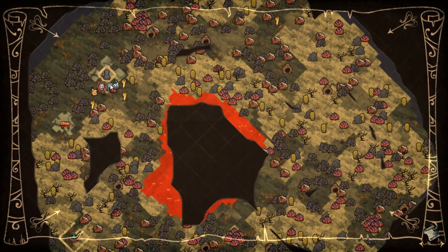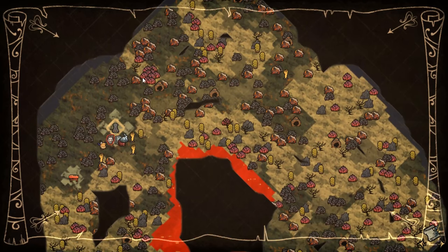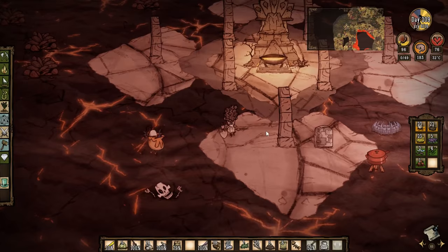It's almost doubling your speed for moving around, which is a pretty big deal. So what we're going to do is cook up some coffee, and then I'm going to go around digging up some coffee plants and transplant them back to our base. Does that sound like a plan? Sounds like a plan to me.